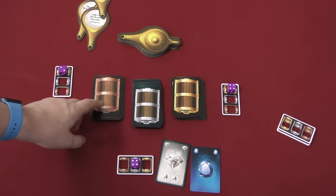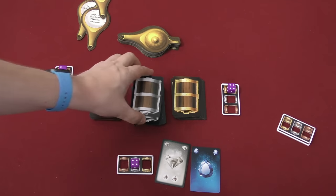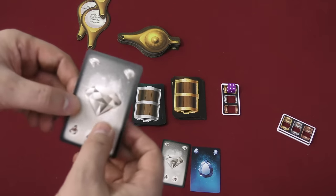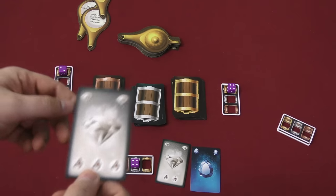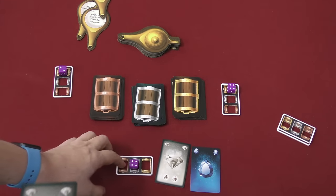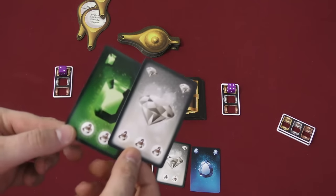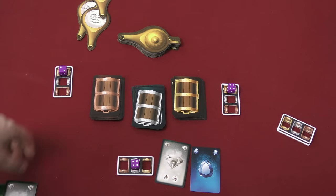Now we're going to start with the copper chest. Nobody put a die in the copper chest, so we go to the silver chest. I'm the only person, so I get to draw up to four cards from the silver chest. I draw this one — it's a diamond, that's great. However, it has three scorpions on it. If I draw scorpions equal to or exceeding the number I rolled, I'm busted. It's four and I already have three. I draw one more card — busted! So I don't get anything. And that's how that works.